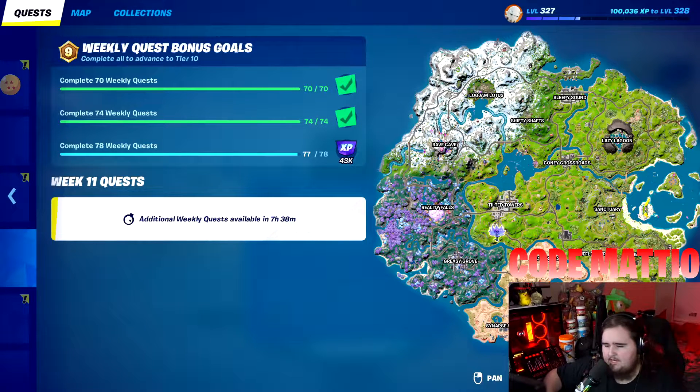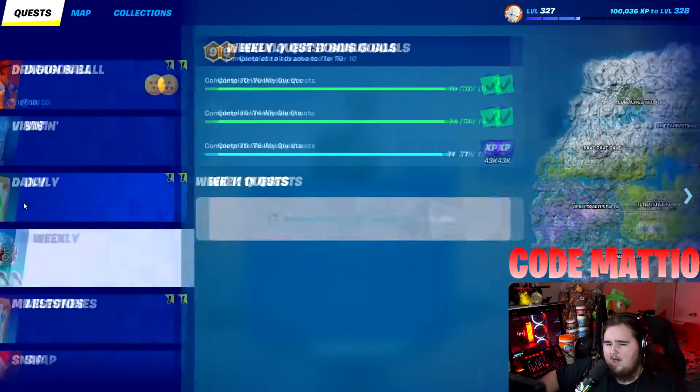That's the last main challenge. For the bonus challenges, we have gain 250 shields and collect epic tier or higher weapons — three of them. These are similar to challenges we've done before, so you probably don't need much explanation. For epic tier weapons or higher, you can use your tent with mythics to knock that one out easily.